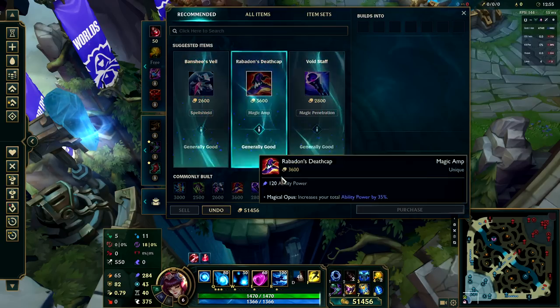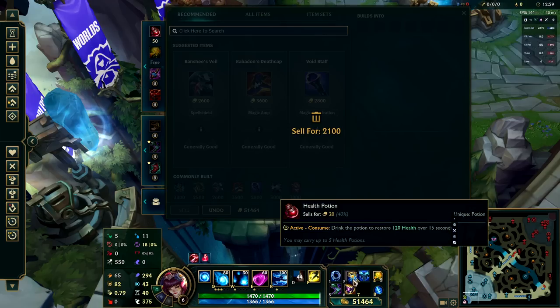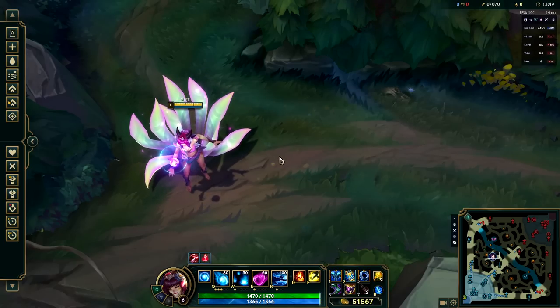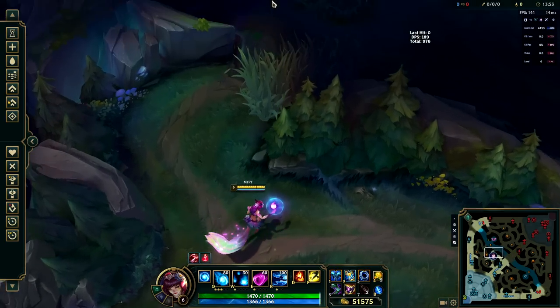We're going to get Zhonya's Hourglass. Not only does it give ability power, armor, and ability haste, it also has the option of making us immune to damage entirely. Disclaimer: with these items I'm going based off of statistics. I don't mind if you have a different build for Ahri — more power to you if you get out there and slay with it.